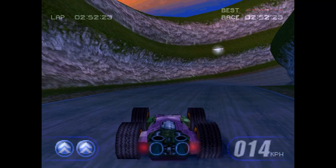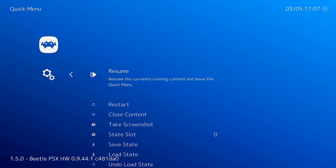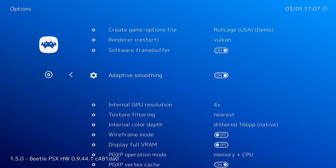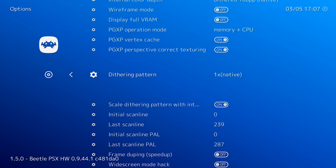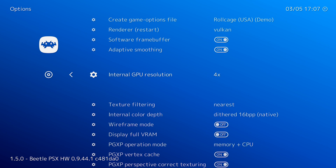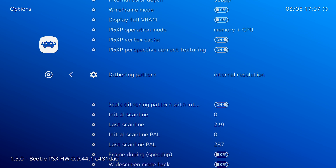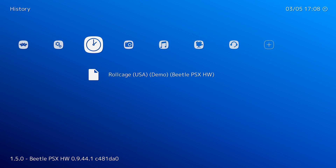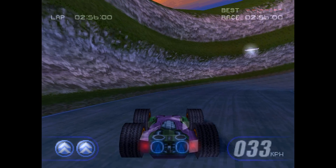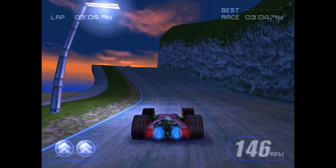Now let's do some more options. Go back to the space invader icon, Quick Menu, then Options. This time we're going to change the Internal Depth to 32-bit, and also change the Dithering Pattern Internal Resolution. This should clear up a lot of the business on screen so it looks a lot more crisp and clear. Exit out and go back to the game. As you can see, it's now much cleaner — less busy, less stuff going on, everything has straightened itself out. This is looking beautiful.